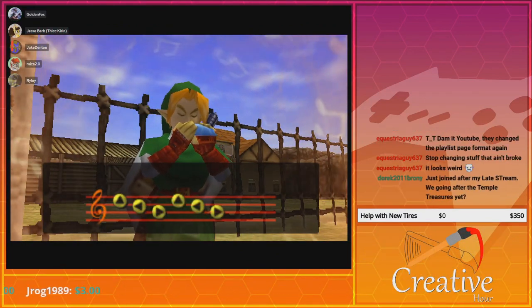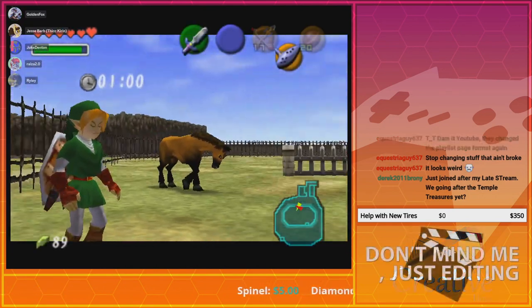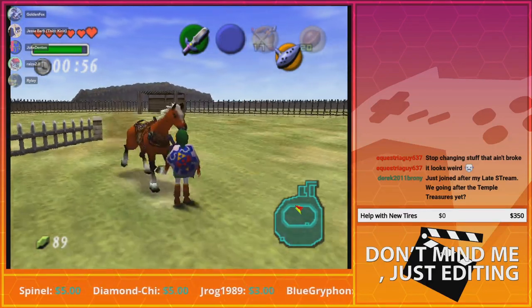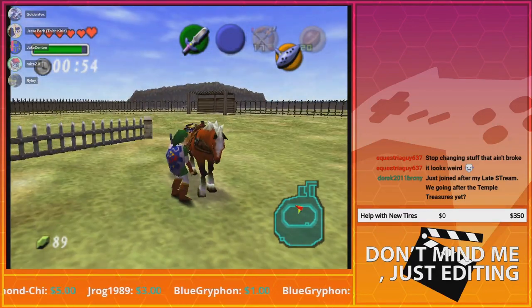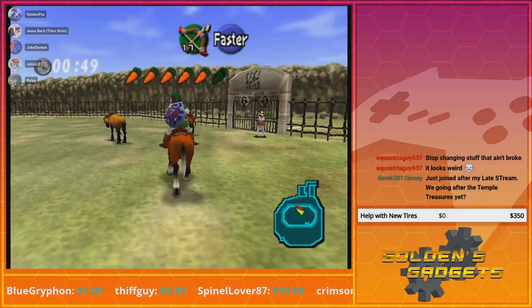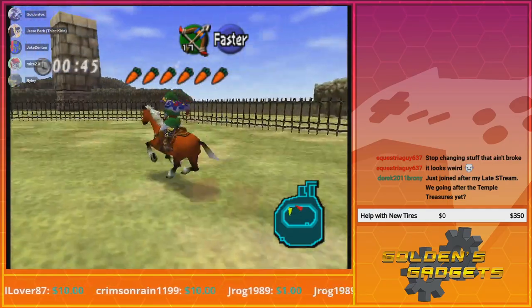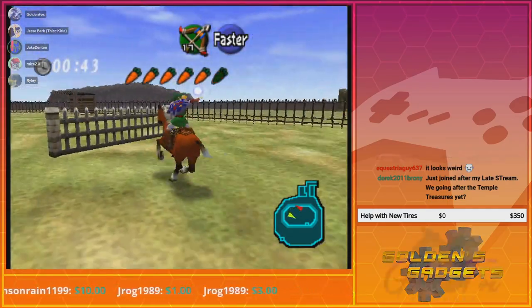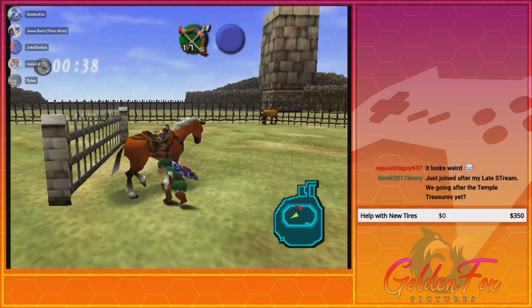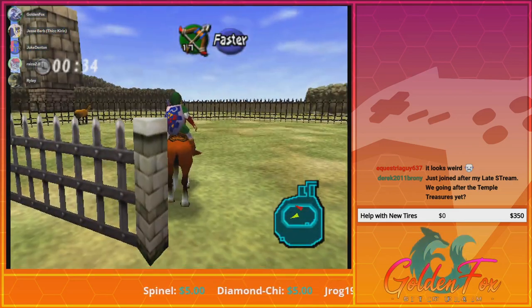Epona, how you doing? All right, come on — climb. There we go. Epona will always be the best mode of transportation in the Zelda universe. Damn it, I wasn't fast enough. No! Get back on! Looks like I fucked this one up pretty bad.